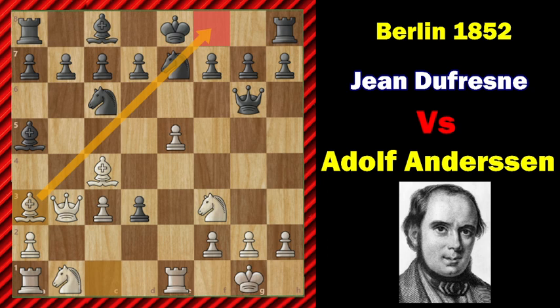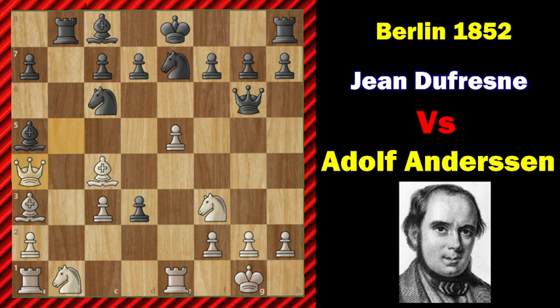This is the first truly 19th century move of the game. Queen takes b5. Trying to hit the queen with rook to b8, queen a4 and bishop to b6. If black castles here, then black loses the piece with bishop takes e7, knight takes e7, and queen takes a5.